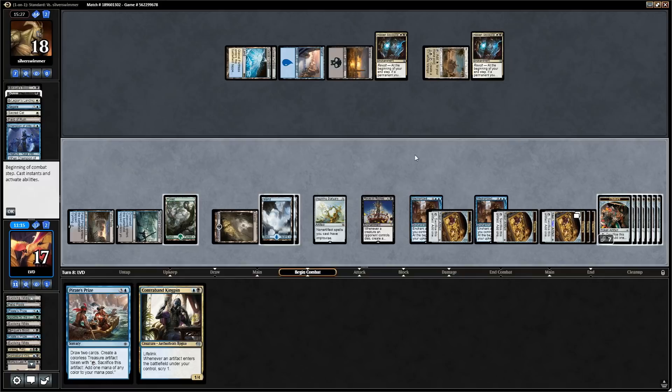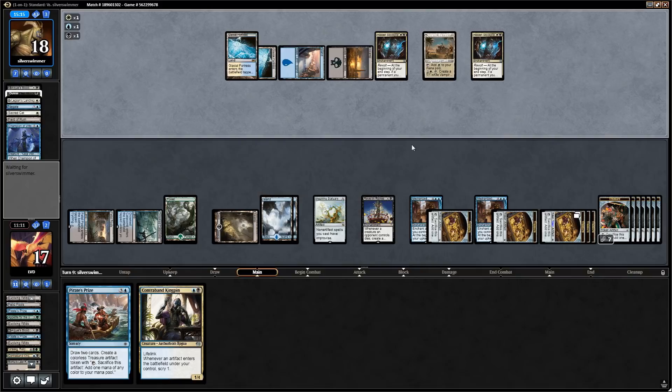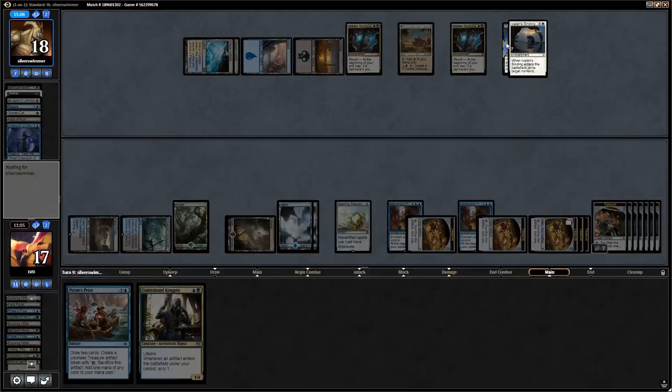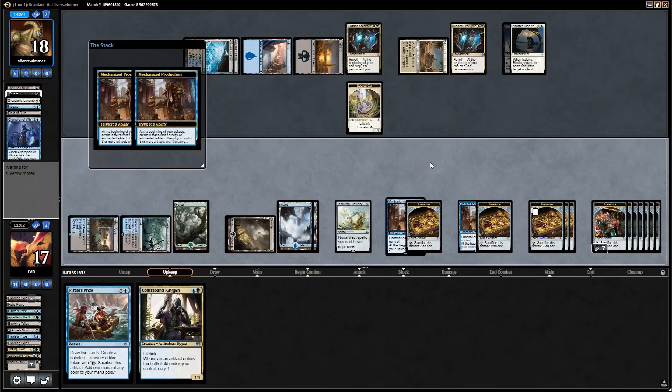We're not going to run out Pirate's Prize since we won't untap our lands next turn. Opponent plays an Ixalan's Binding — not bad, but I don't think that's good enough as our Mechanized Productions are just going to run away with the game. So it's not a Revel in Riches win but another Mechanized Production win. Sacred Cat shows up as well. Sweet, on to the next one.